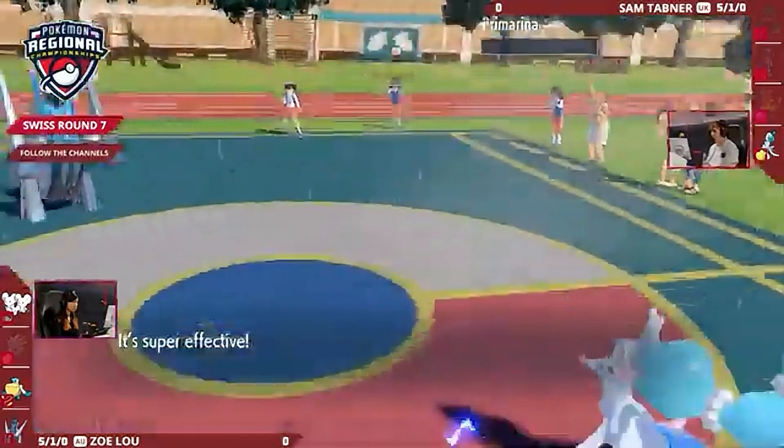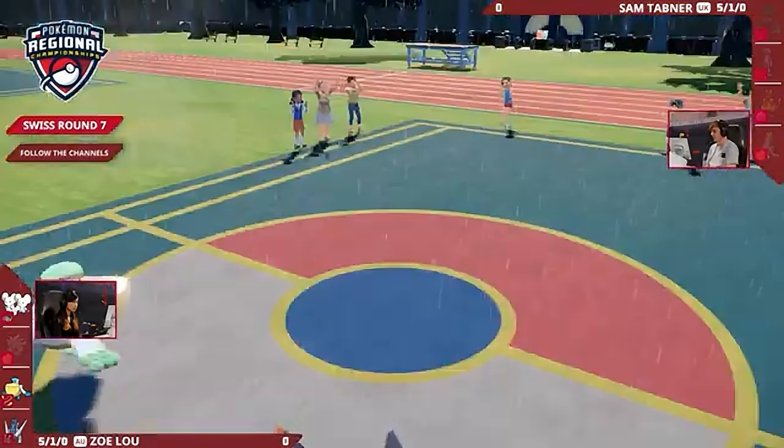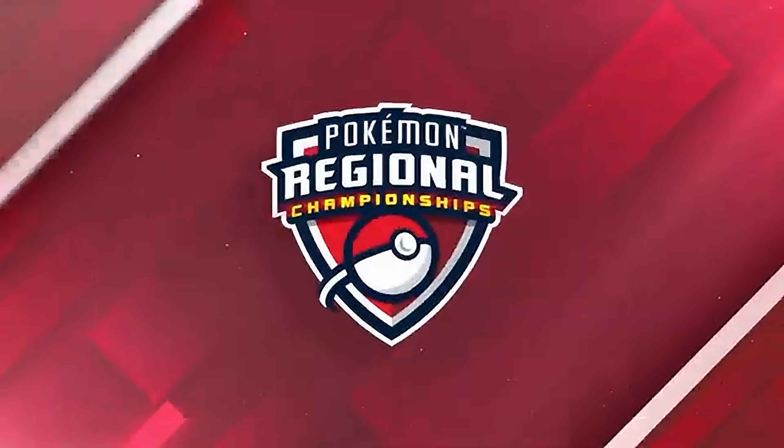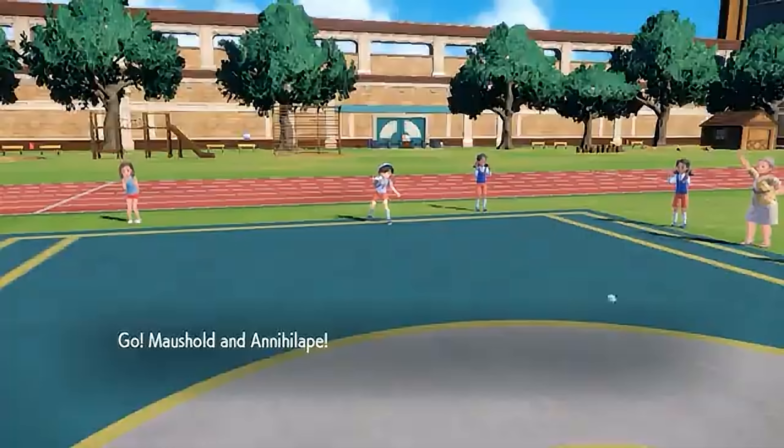Archaludon takes out that Primarina with a super-effective hit. Just when it looked like Zoe's back was against the wall, Archaludon was certainly the bridge over troubled water that she needed in order to turn the game around. If an Archaludon comes in, you can suddenly hit it real hard — and there it is. That's going to be the King Gambit reveal.